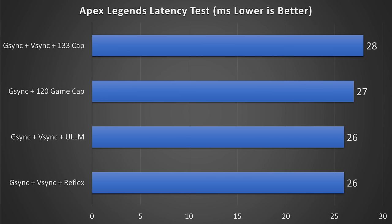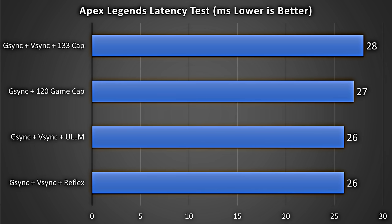Moving on to Apex Legends, things were much less weird — everything seemed to work as intended. G-Sync plus V-Sync plus Reflex or Ultra Low Latency Mode both gave the same 26ms of total system latency. The 120 FPS game cap plus G-Sync came in at 27ms, and then G-Sync plus V-Sync plus the 133 cap came in last at 28ms. Basically all within margin of error.